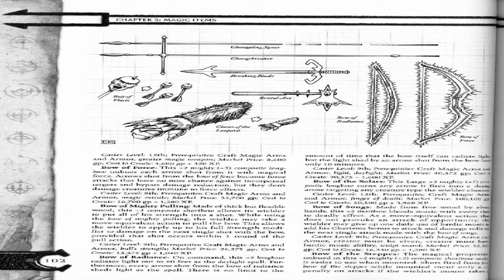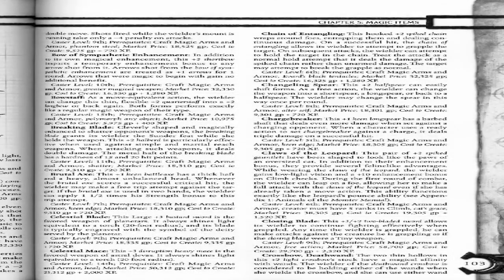Bow of the Steps. Magical properties imbued in this plus 2 mighty plus 2 composite shortbow make it easier to use when mounted. Shots fired from the bow of the steps while mounted incur only a negative 2 penalty on attacks if the wielder's mount takes a double move. Shots fired while the wielder's mount is running take only a negative 4 penalty on attacks.